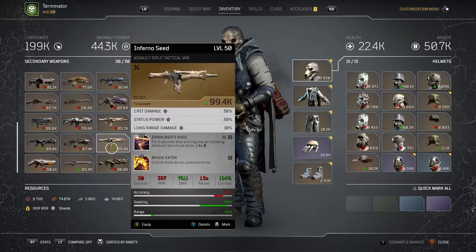I can show this one with a little bit of gameplay and what it actually means having these two mods. I can also show maybe a little bit about the Trickster and the perks on that. But the gun mods on this one that are really OP are Imbalance Rage and Brain Eater.